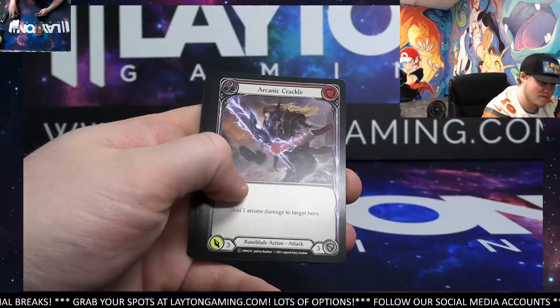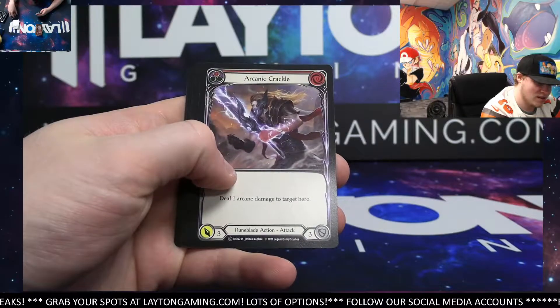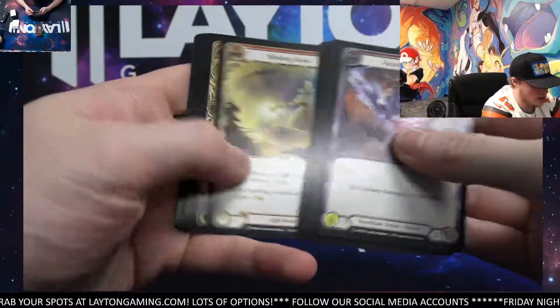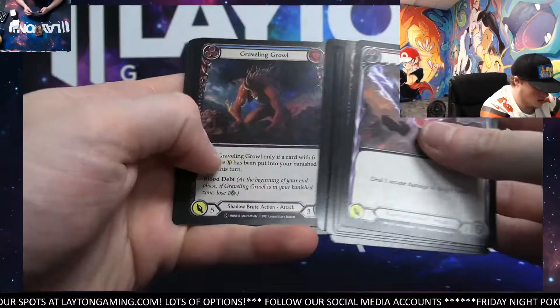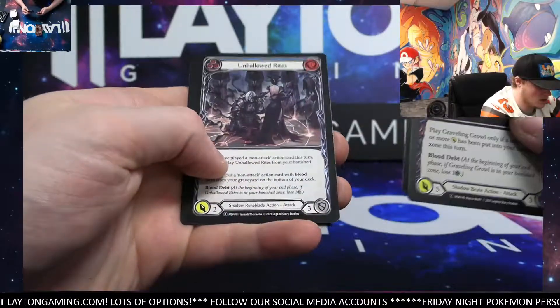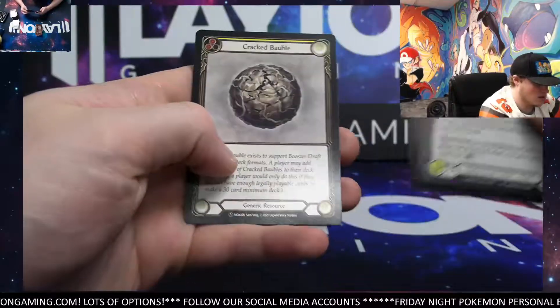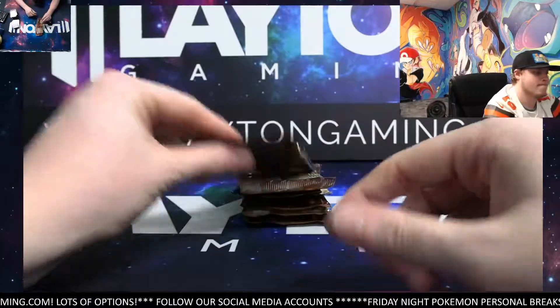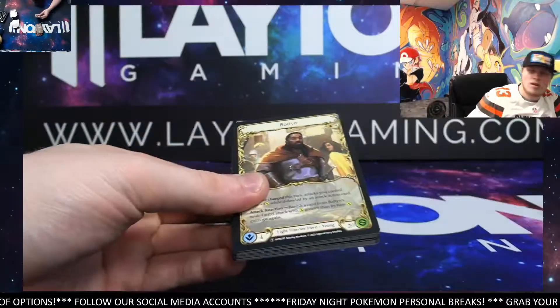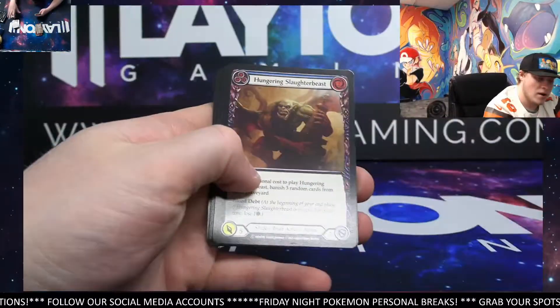That was a nice one, Sean. I like that as well, man. Sick Foil Majestic for you. Congrats. Great pull out of this Unlimited box. Gravel and Growl again. Foil Common. Seeping Shadows. Unheller Rights Rare. Vanyan Thrust. Cracked Bubble. Yeah, some sick artwork in this set. It's a good one, man. I do like Monarch Unlimited.